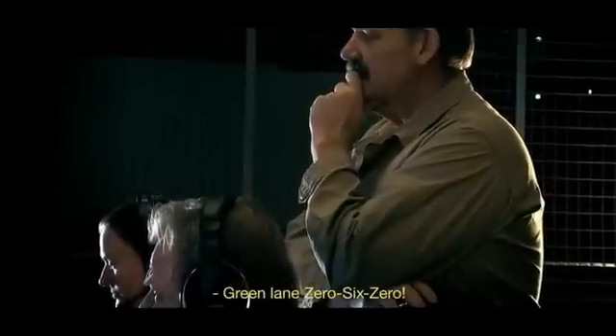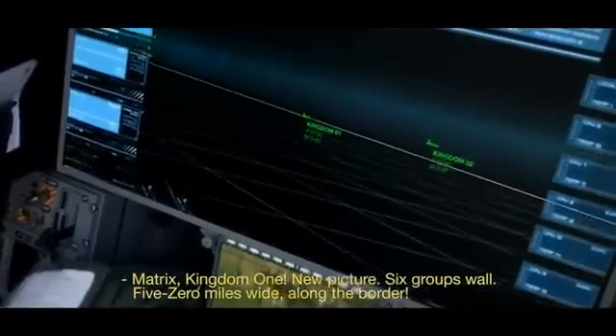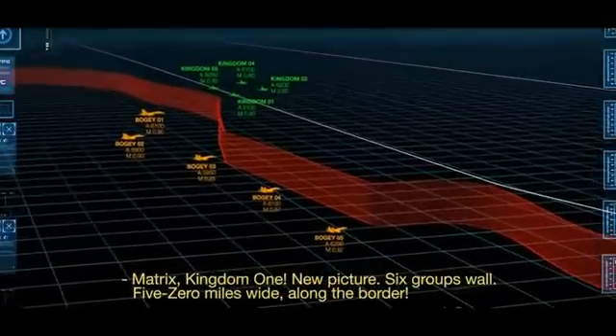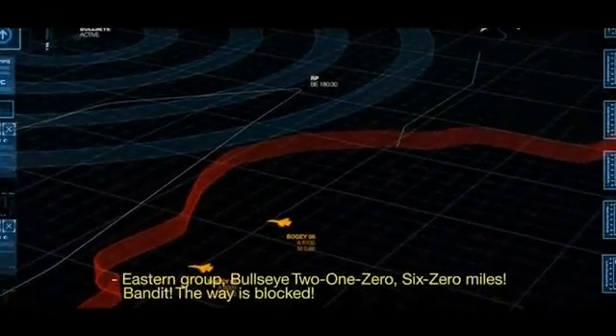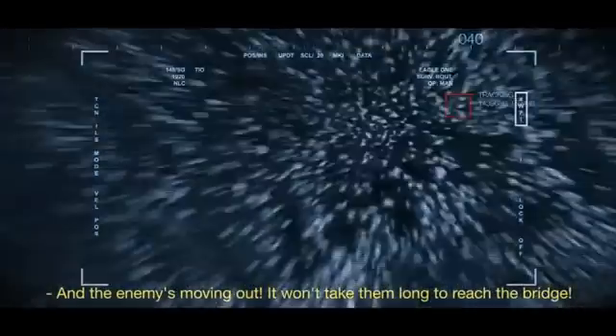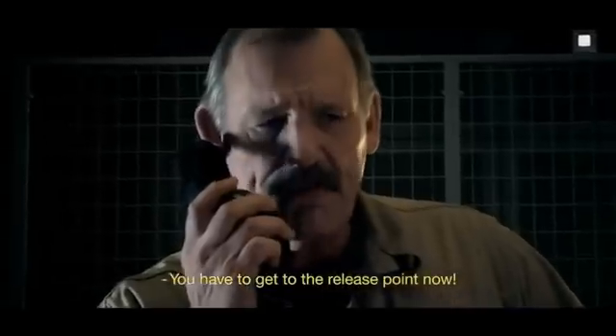Green lane, 0-6-0. One thing about shooting your enemies out of the sky — it draws attention. Matrix, Kingdom One, new picture: six groups wall, 50 miles wide along the border. Eastern group, bullseye, 2-1-0, 60 miles. Bandit. The way is blocked and the enemy is moving out. It won't take them long to reach the bridge — you have to get to the release point now.